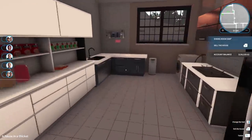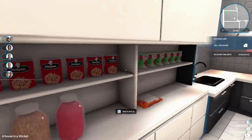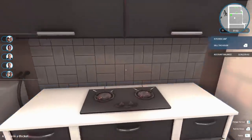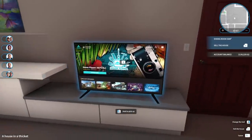We've got a kitchen with some lovely jars of stuff and cans of chickpeas and meatballs. Got a washing machine here, a nice little hob, some cupboards. It's all pretty cool. A nice big TV.